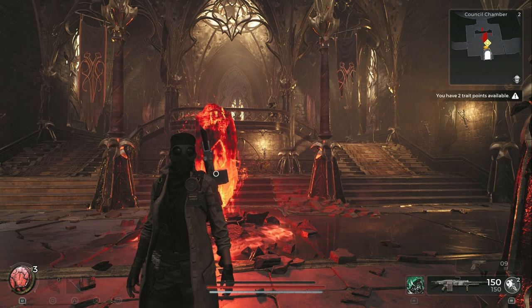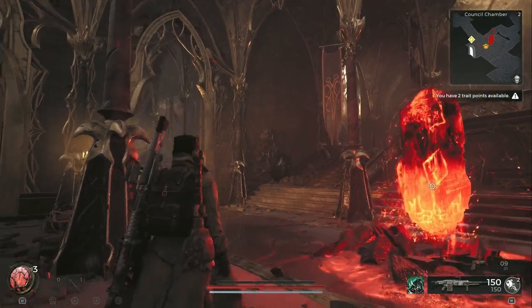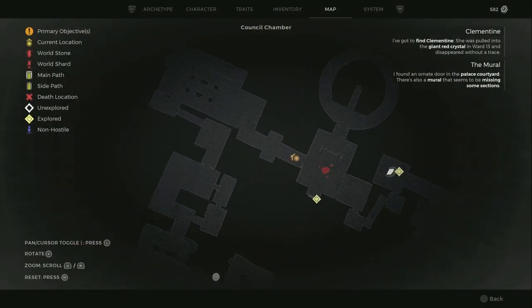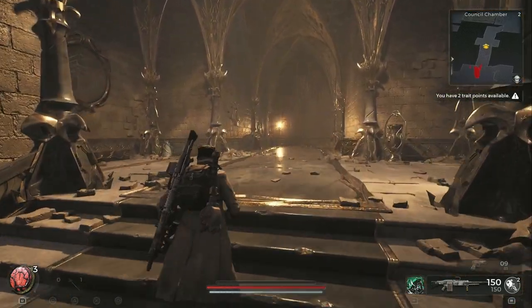I'm going to show you how to beat the council chamber in Remnant 2 — that's this area right here. It's the second of multiple areas in this region. What we're going to do is start off by going counterclockwise around in the circle. You obviously won't have it discovered, but this is the way you're going to want to go.